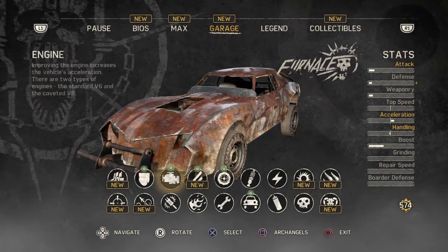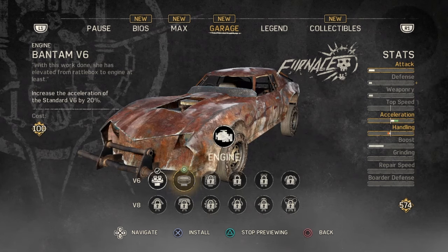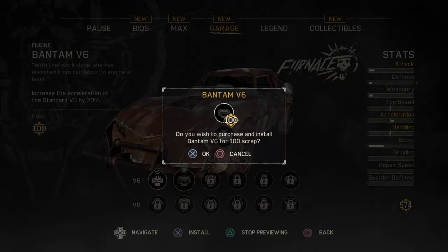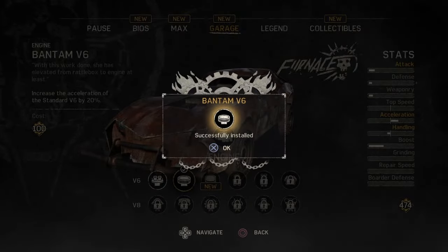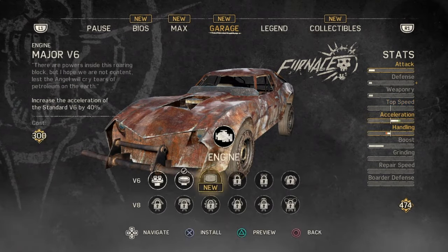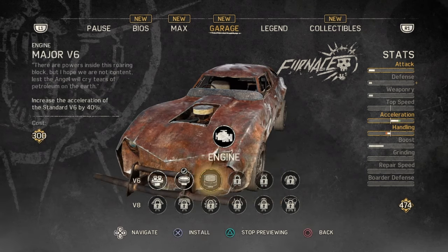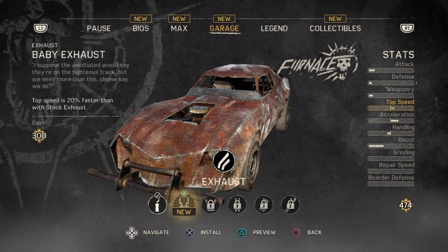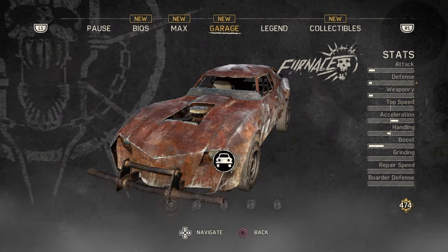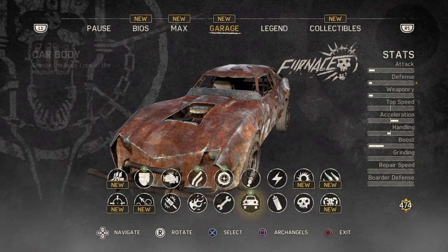So if we go back, we should be able to have a look here now. I reckon we'll chuck this one on here, grab that — there we go. Get a bit more acceleration there. Wait, do we have another one we can unlock straight away? Yes. I reckon we might put on the exhaust, maybe.